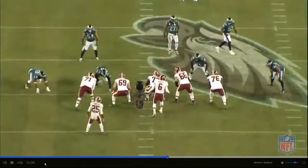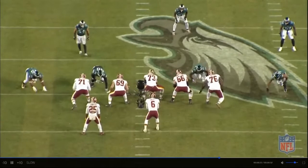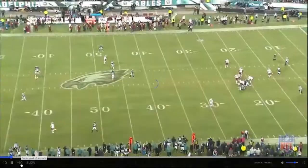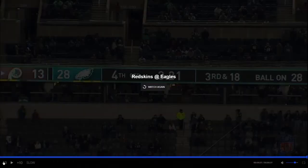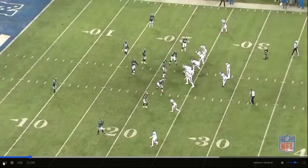Against the Redskins over here towards the B-gap, there's a stunt inside. It might've been a fumble that Fletcher gets because he didn't actually get that sack. Against the Redskins, Fletcher is over the tackle, ends up going against the guard. The guard does a good job — ends up getting his hands in the face mask — but Fletcher just stays towards the quarterback and doesn't give up on the play.